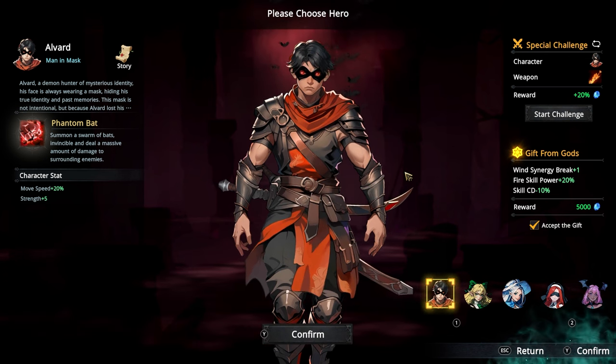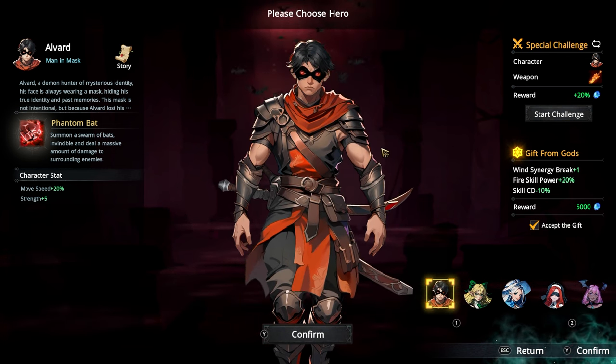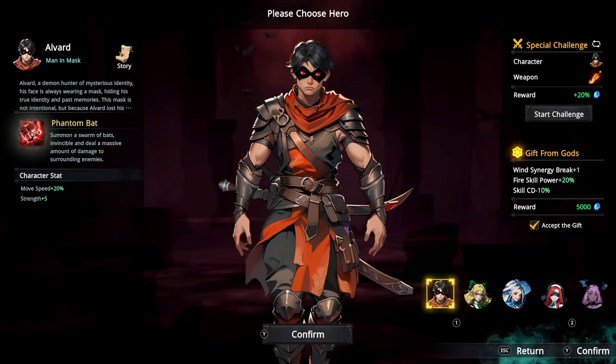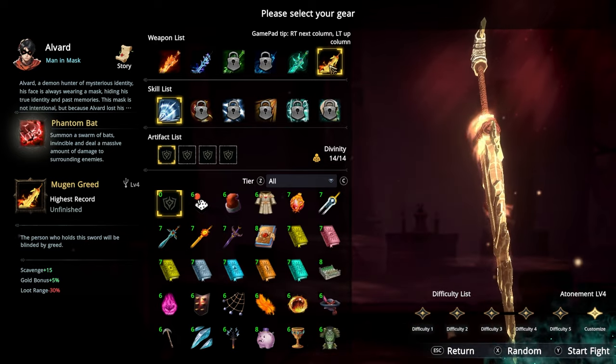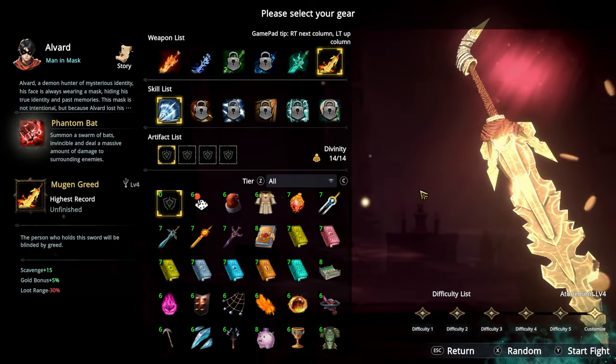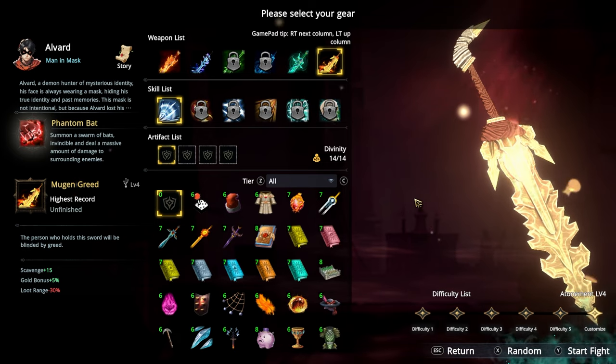We get Move Speed plus 20%, plus 5% Strength. I don't think the stats are too crazy for this character compared to other characters in the game, but we'll go ahead and play this character. I got a new weapon right here — Mugen Greed. We get Scavenge plus 15, Goldblast plus 5%, Lurian's minus 30%. That's a big negative.